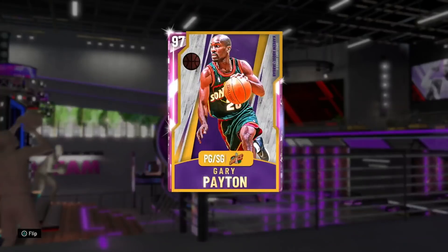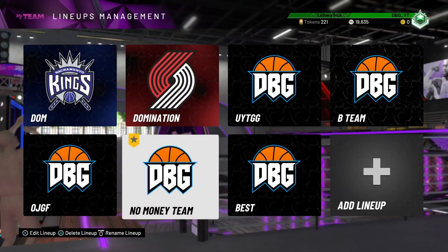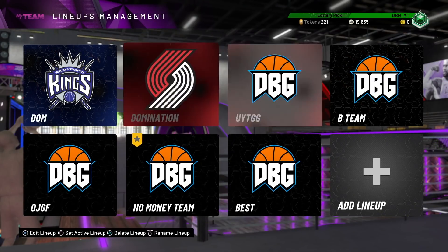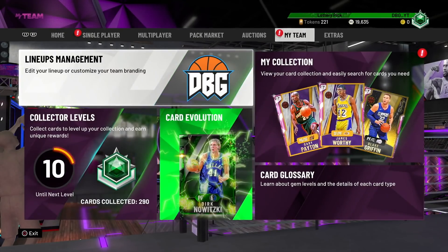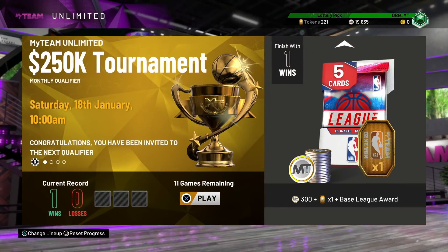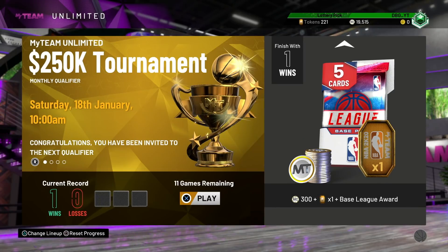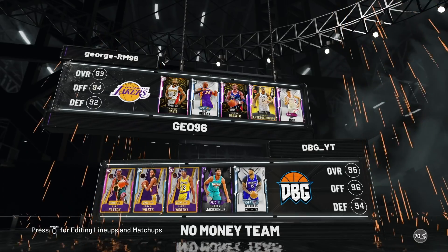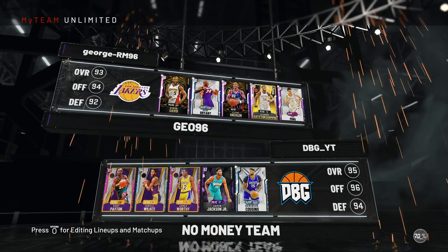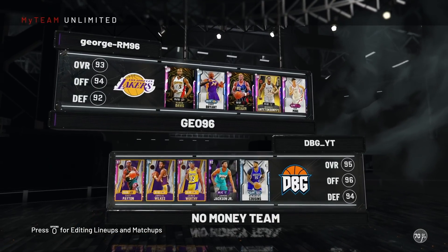We're going to use James Worthy, Gary Payton, Jamal Wilkes, Jaren Jackson Jr., and DeMarcus Cousins. I'm going to clickbait the title about the locker code — to be fair, there is a free pink diamond locker code available, I just couldn't open it. But to be fair, it has ruined the market completely — there are a lot of cards that were 50–60K that are now like 20K.